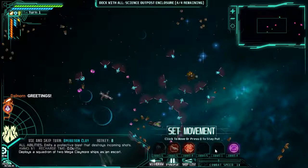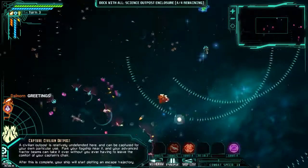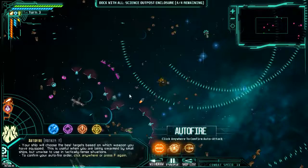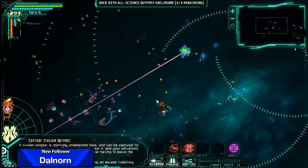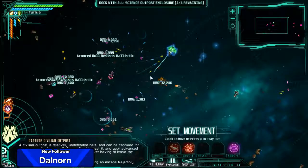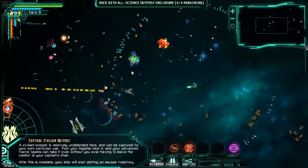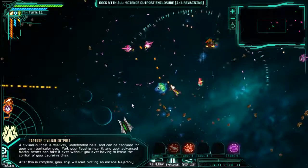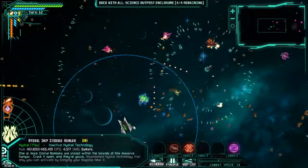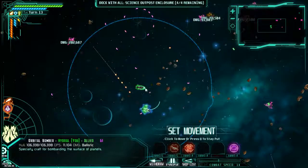Greetings and welcome to the livestream. Triple range and we'll just start clearing everything in our path — minigun auto fire, clear everything the Thraxians could possibly send our way. What's this one? Commercial communications relay? Hilarious. Greetings and welcome to The Last Federation. And that's active for us — not going to be active for long considering they're going to be trying to destroy it. Did I just get an orbital bomber? Special craft for bombarding the surface of planets.